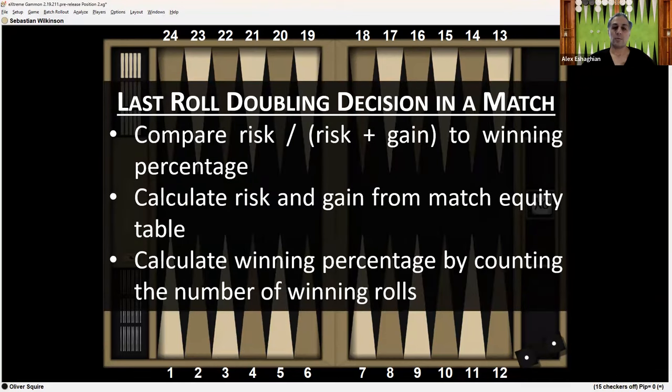For a last-roll doubling decision in a match, you want to know your odds. The way you do that is you calculate the risk, you calculate the gain, and you compare the risk divided by the sum of the risk and gain to your winning percentage. You calculate the risk and gain from the match equity table, and you can calculate the winning percentage by counting the number of winning rolls.